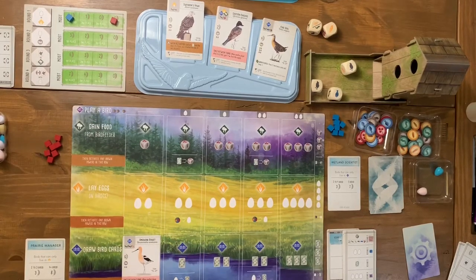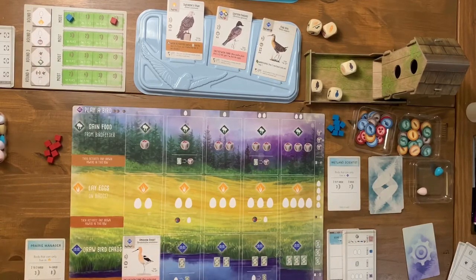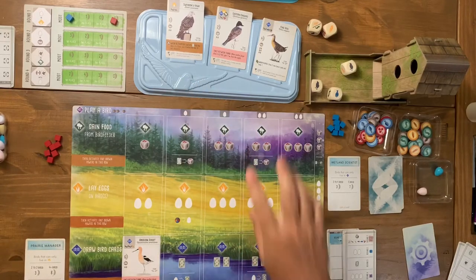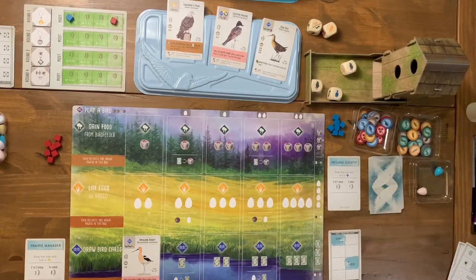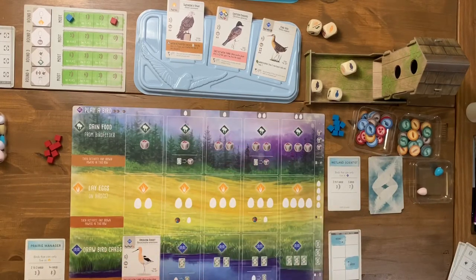Round two will be looking for eggs on a specific nest type, which I don't have yet. For the automa transition, there's a specific card we remove after round one, so I pull that out. Then the three face-up bird cards all go away and we bring out three new ones. I also shuffle the automa deck before starting round two.